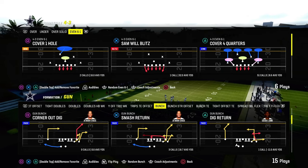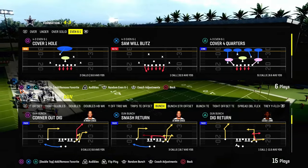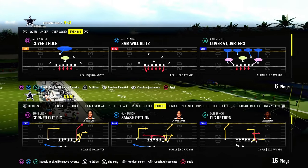I'm in the Jets playbook — you can find the play Smash Return in a lot of different playbooks, but I believe this is one of the best ways to attack double man coverage consistently in Madden 24.